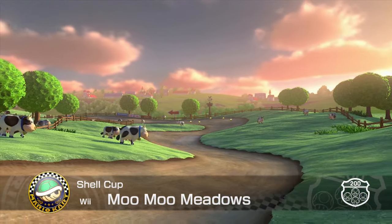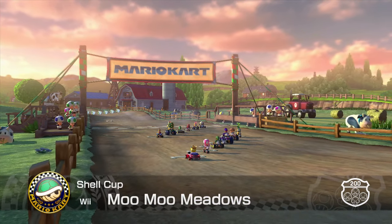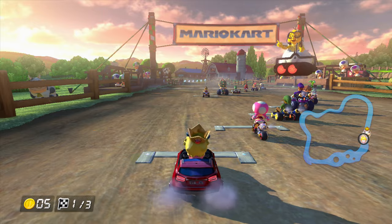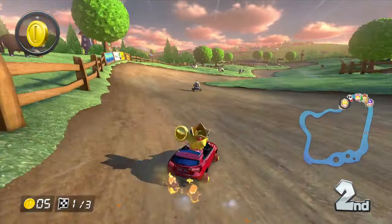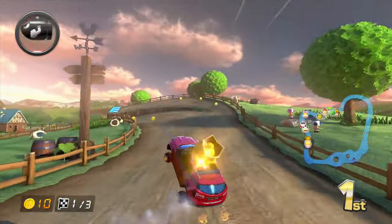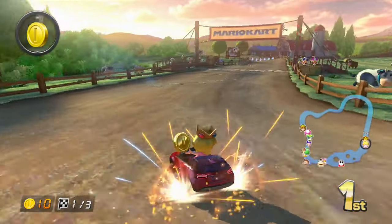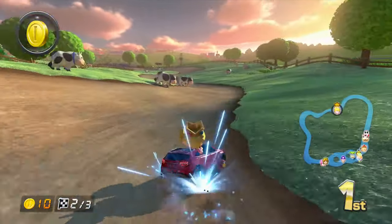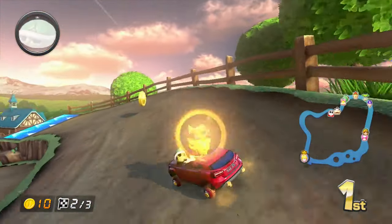Alright, first track — Wii Moo Moo Meadows from Mario Kart Wii on 200cc. These tracks on 200cc are not that bad; they're very short. This cup's going to be very short. Alright, Baby Peach, let's use that GLA. Let's go! Who's my opponent? Morton. Starting off the retro tracks on 200cc — this one's the easiest. We haven't used Baby Peach yet, so might as well use her now. Using the small characters is appropriate here because they have good handling. Whoops, it's okay.